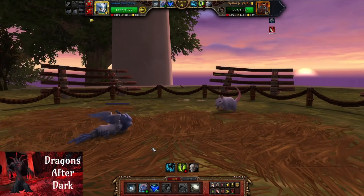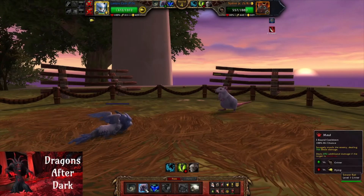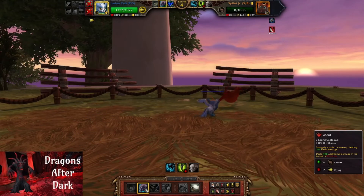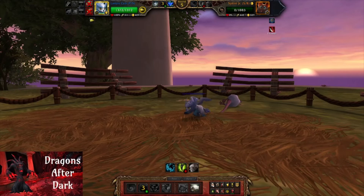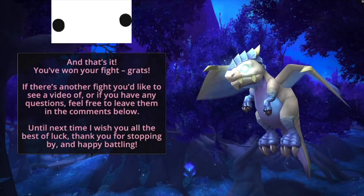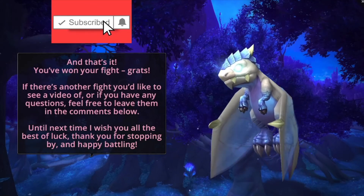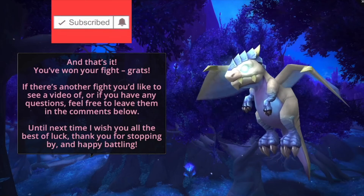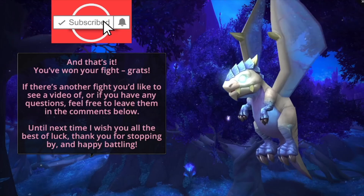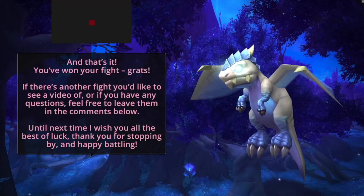Last we have the Larian Cub which is faster, has a decent power stat, and it's going to make quick work of Splint Jr. without Splint Jr. ever touching it. And that's it! You won your fight against Splint Jr. in Legion Dalaran. Congrats! If there's another video you'd like to see on the channel or if you have any questions, feel free to leave them in the comments below. Until next time, I wish you all the best of luck, thank you for stopping by, and happy battling!